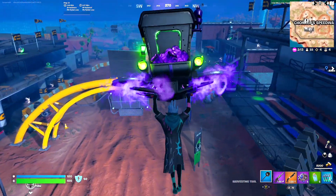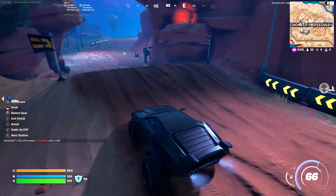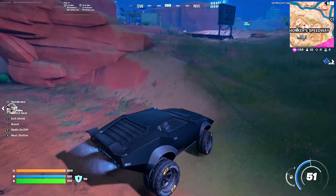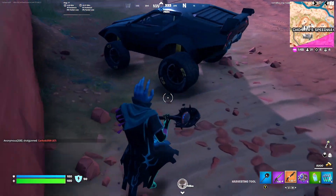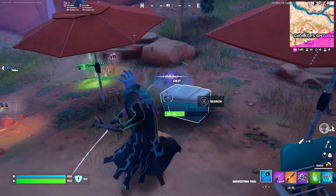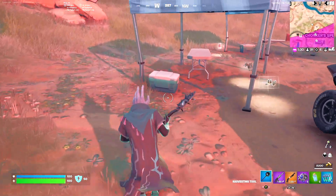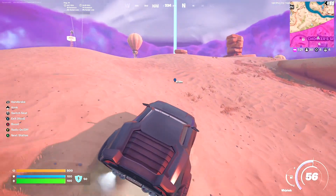I'll take these splashes — no porta-bunker though, can't complain with this loot. Let's just take the car then. A couple coolers on the way here. There'll be at least one more cooler on the way usually. Three in a row with no splash — it's alright, we got a couple coolers. The last one has four splashes.